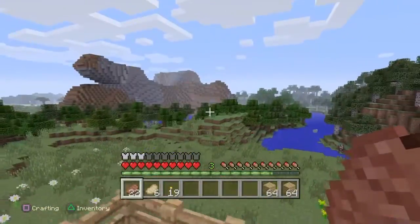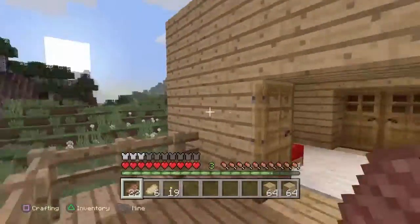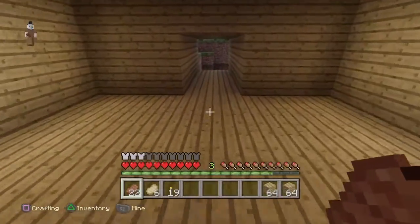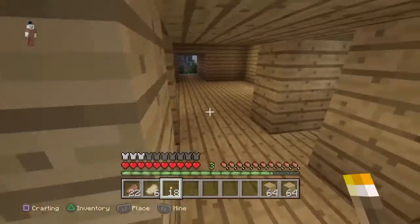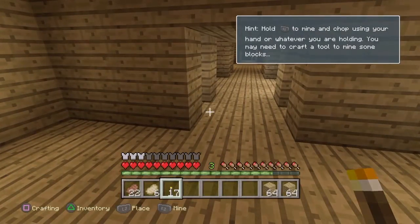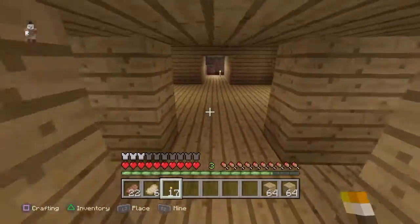Hey guys, what's going on? TwitchGamer here and I'm back with another Minecraft let's play video. I'm going to be working on expanding my house some more outside and making it a little longer and connecting it around. If you guys haven't seen the previous episodes, make sure you go watch them before this so you don't get confused. In my last episode you saw I was building this room, but I actually destroyed it to use it for wood — that's why it looks a little different.